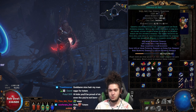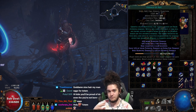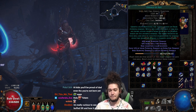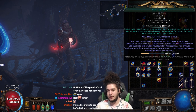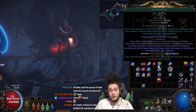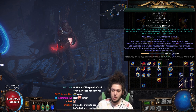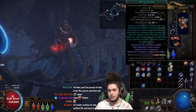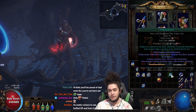Once you get to Act 2, you unlock Herald of Ash. You're going to be using Herald of Ash for a bit because it gives you more Burning Damage and more Spell Fire, which works out really well. After killing Voll, and early on into Act 2, you'll get Righteous Fire. You won't really be using RF yet — if you want to force yourself to use it in Act 2 you can, but it will be a little bit of a struggle. Your Scorching Ray should do more than enough damage. After killing Voll, you get access to Flammability.